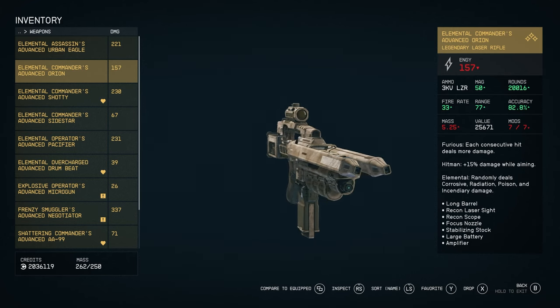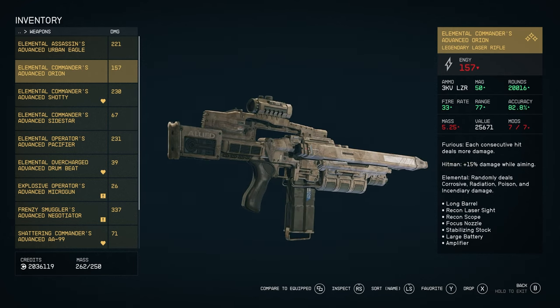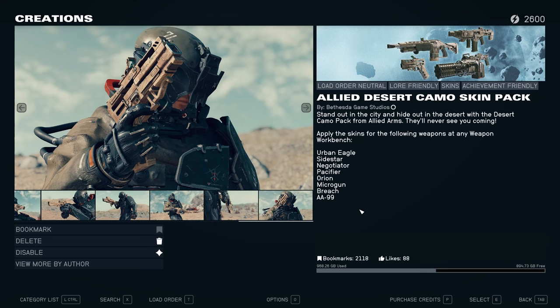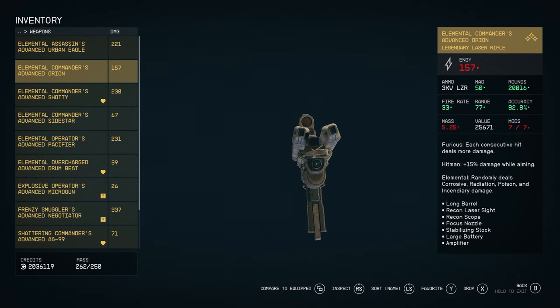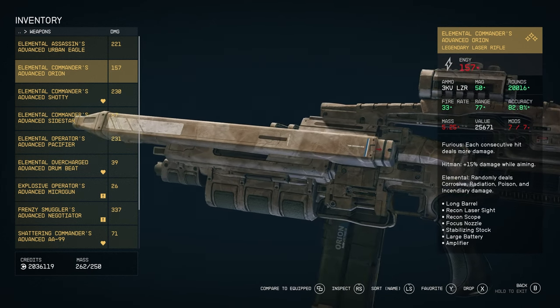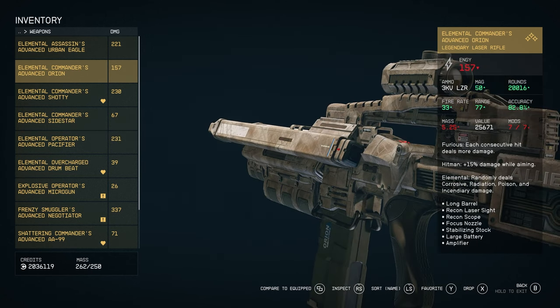Hello everyone, welcome back. I wanted to show you the new Weapon Skin Pack from Bethesda. It is called the Allied Desert Camel Skin Pack. In case you're curious or if you're planning to get it for yourself, hopefully this video helps you out in making that decision.